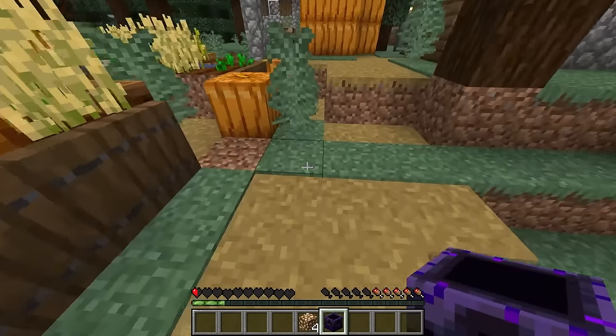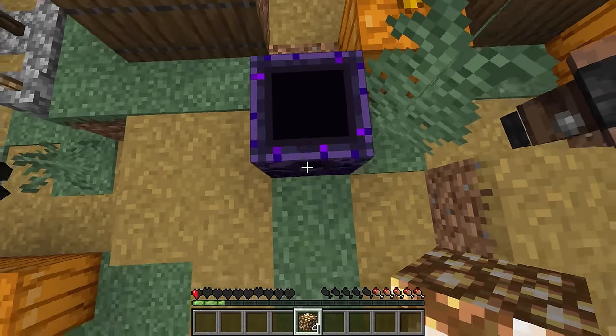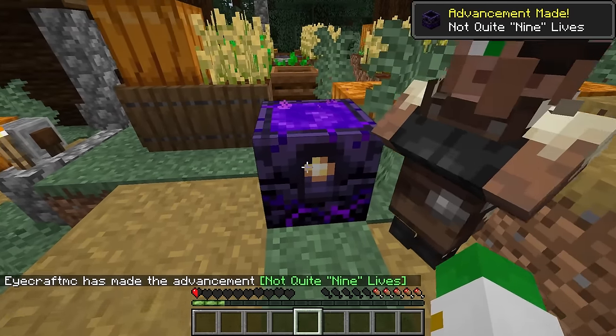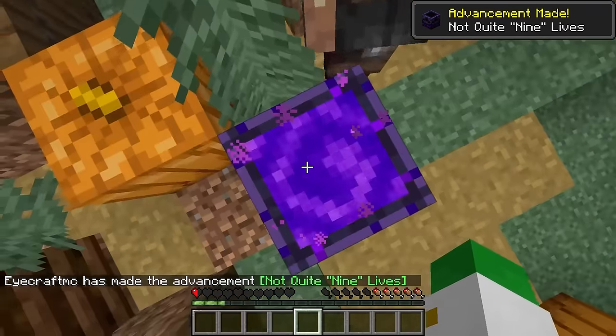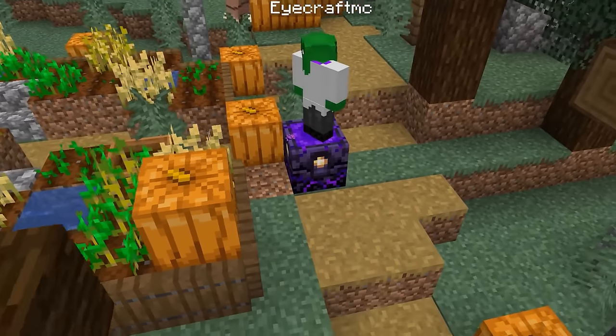Let's say right here with lots of detail and nice things around it. You want to respawn in a nice area, don't you? Then simply right click on the respawn anchor four times to fully charge it. And now that it's fully charged, to sleep on it, all you have to do is right click on it. And then we can even sleep in these purple swirls right here. Let's try it now.